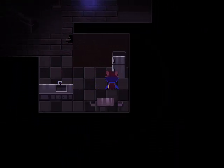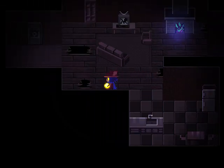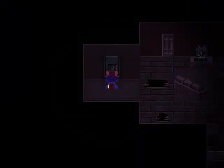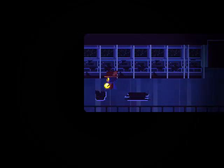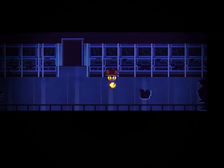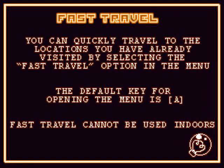Don't trip. We're not supposed to put it in the... A large light bulb - it's the sun. Okay, you know, it's the sun. Can I... Where have I gone? Maybe I should have talked to the computer again. The computer seemed to know what was up. Oh, and this is Homestuck right here. Fast travel - you can quickly travel to locations you've already visited by selecting fast travel in the menu. The default key for opening the menu is A. Fast travel cannot be used indoors.